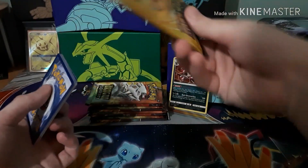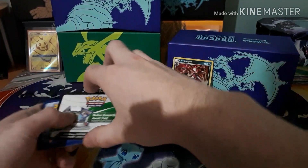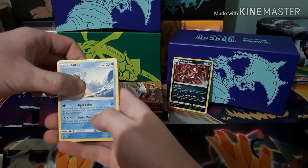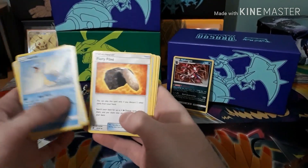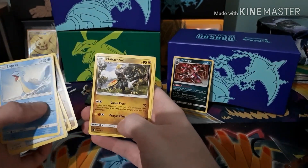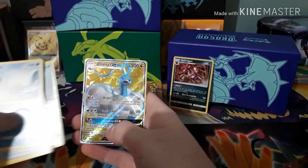Got Lapras, Dragon Talon, Fiery Flint, Corsola, Jangmo-o, Totodile, Dratini, Hakamo-o, Reverse Wishiwashi, and a Full Art Altaria. Nice.